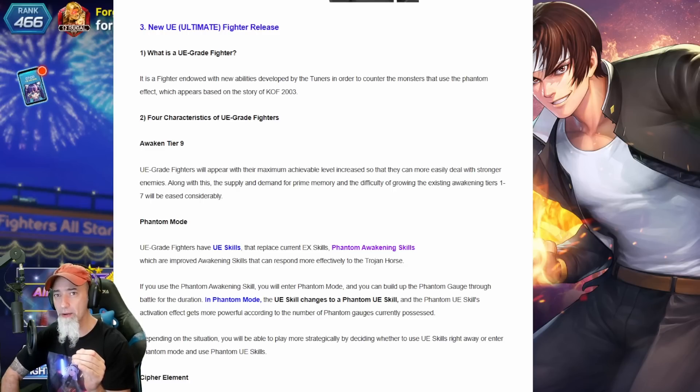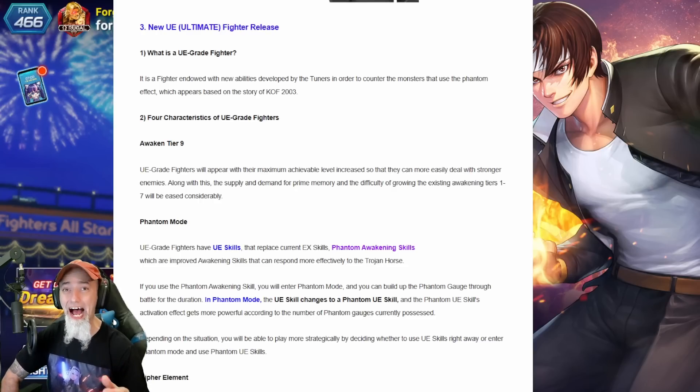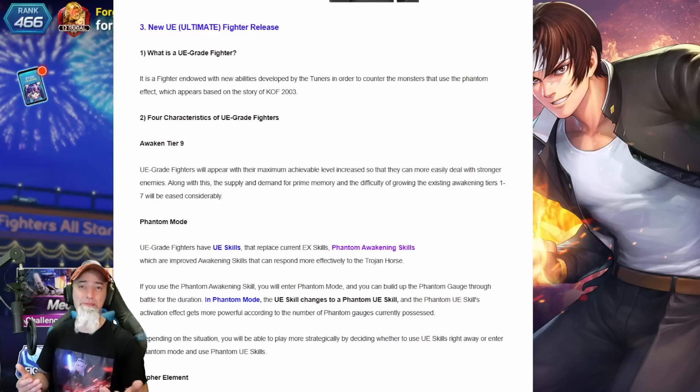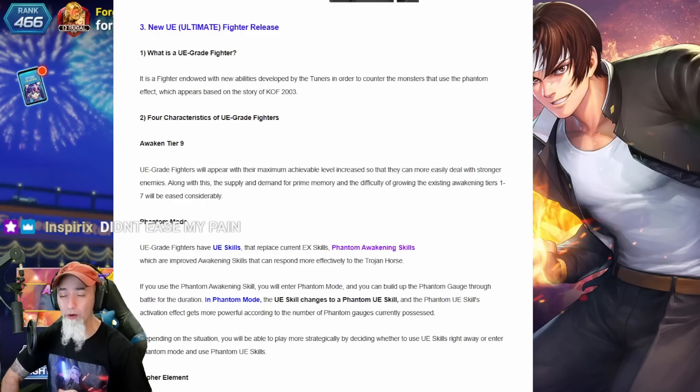UE great fighters will appear with their maximum achievable level increased so they can more easily deal with stronger enemies. Along with that, the supply and demand for prime memories and the difficulty for growing existing awakening tiers one through seven will be eased considerably. We'll have to see what that actually means — they've said this before about easing our pain, and last time it didn't really change anything. Something to ease our pain would be increasing the rates or giving us more rubies.